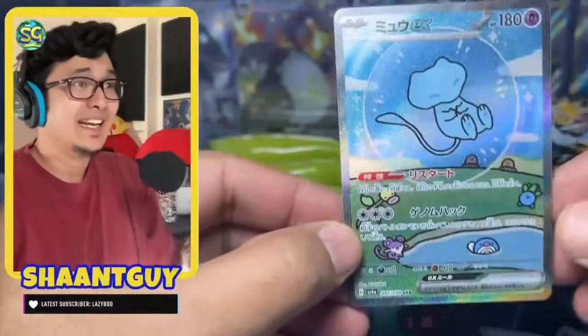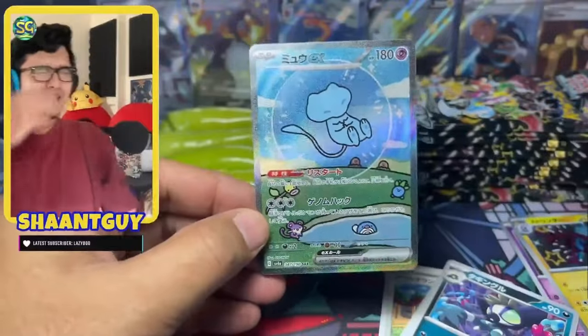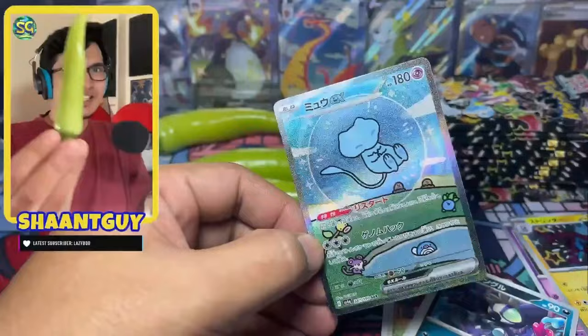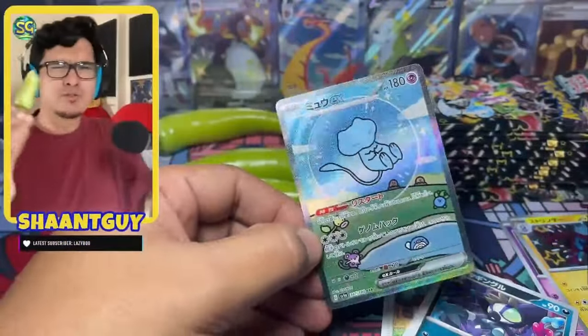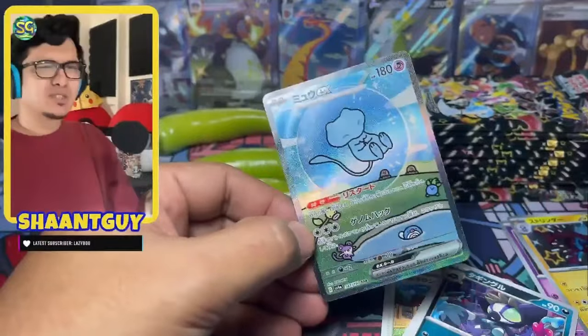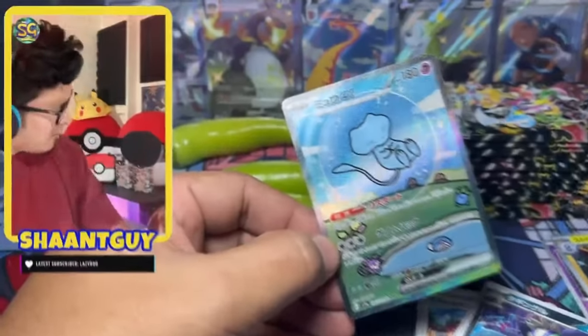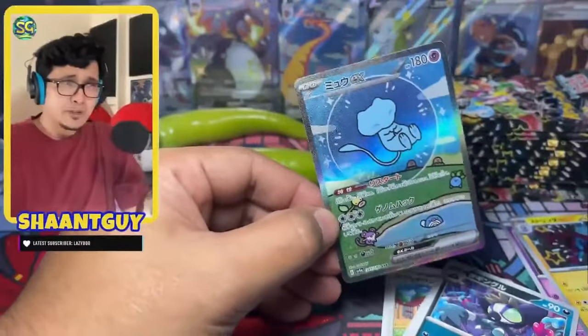I didn't expect to get an SAR. Oh no, this is so massive dude. Cheers — it's for a Mew baby. Let's go. The suffering was worth it. Oh, it's not worth it. Oh god, this is so hard to pull. This Mew.